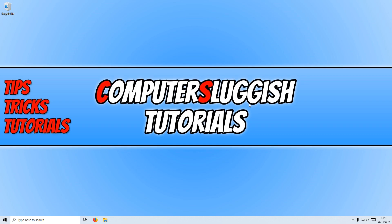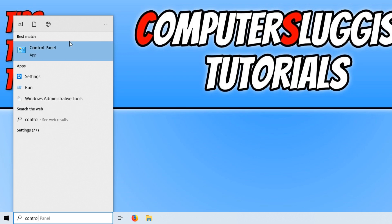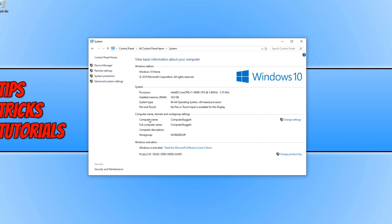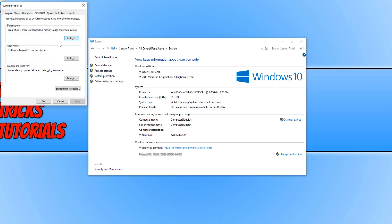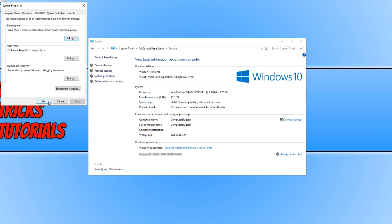The next thing is to open up Control Panel again. Click on System, then Advanced System Settings, and click on Settings under Performance. Make sure you are on the Advanced tab, then click on Adjust for Best Performance and press Apply. Doing this will really help improve performance in Windows. Press OK and OK again.